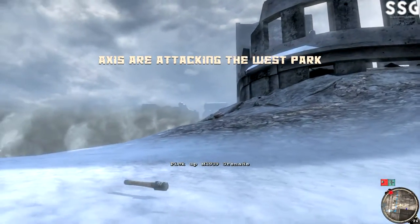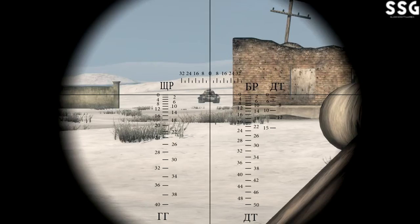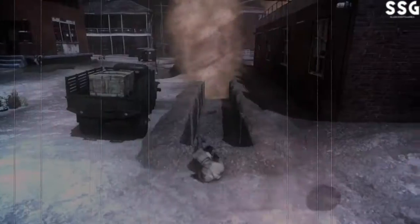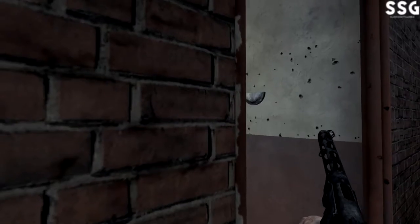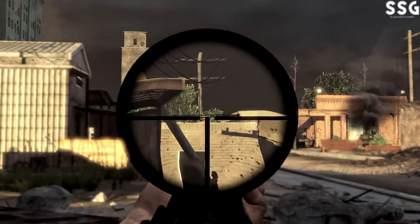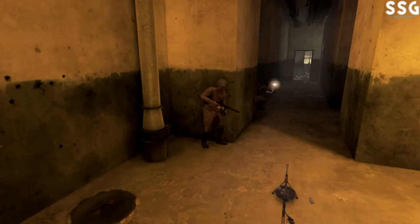Red Orchestra 2 is one of those unique first person shooters that actually feels realistic and more strategic than others. The graphics are visually impressive and the guns look and feel realistic. There are two types of game modes: realistic and action. Realistic is exactly what the name suggests — the weapons are stronger and the mode feels more strategic than just running around shooting people. Then there's action mode, a fast paced game mode centered around more casual gameplay.